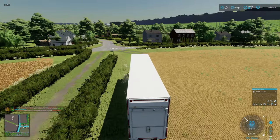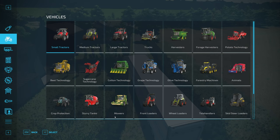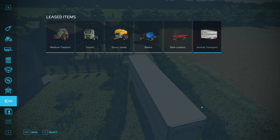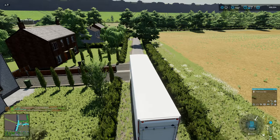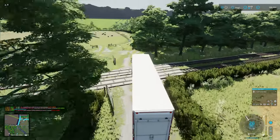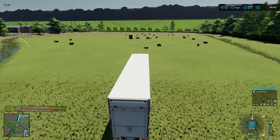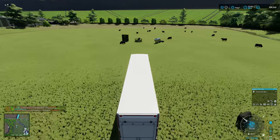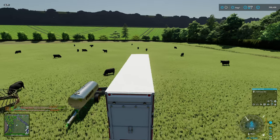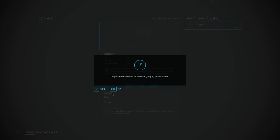We will get loaded up with the remainder of the cattle. This is a modded trailer — the LS540. I can't remember the name of the modder, but it holds 56 cows, same as the others. The others were like 48, 50. We wanted to try and get it done in two runs. Over the train tracks and carefully into the field — some muppet left the gate open. The trigger is around here. The remaining 44 go into the trailer.